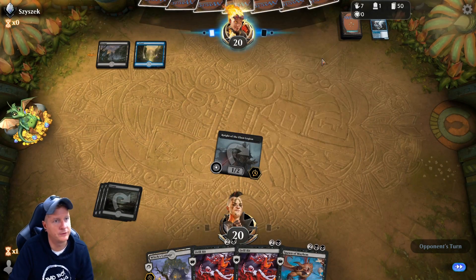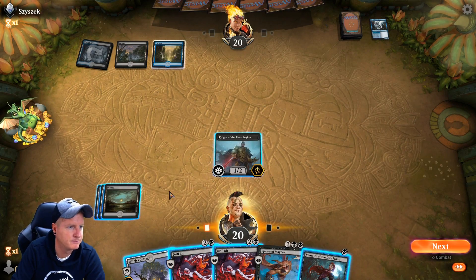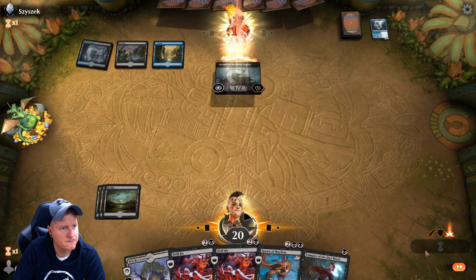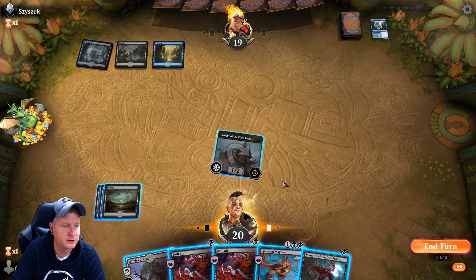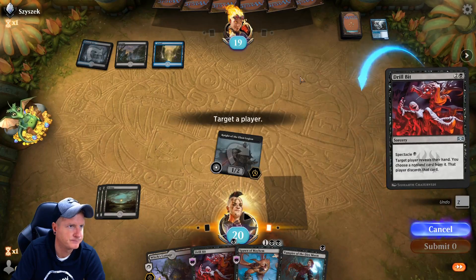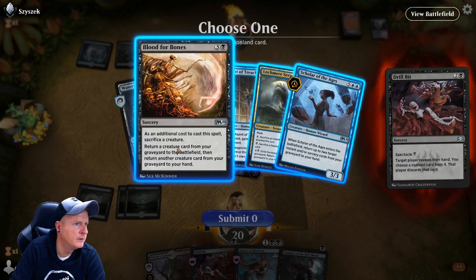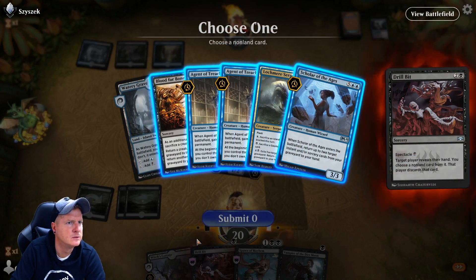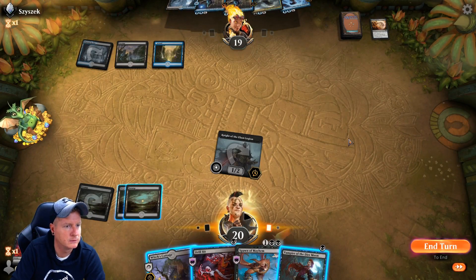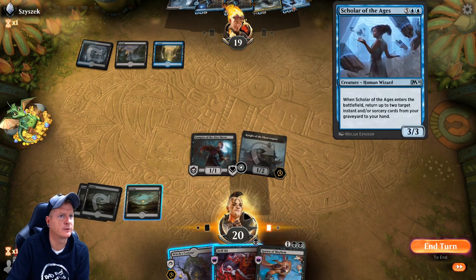Our one-one drops just battled it out. I'm so tempted to go Drill Bit first — we probably should so we don't get countered. Nothing from opponent. He's gonna lose, I need to get rid of that. Well, good game! Good game. What else can I take out here? Anything of importance?